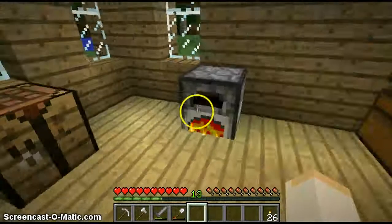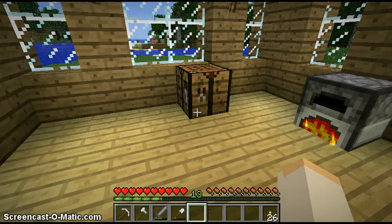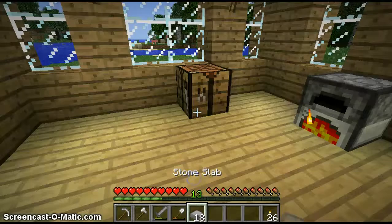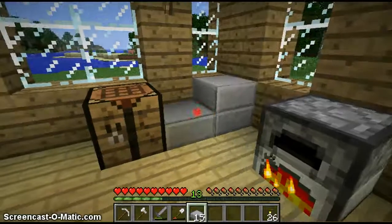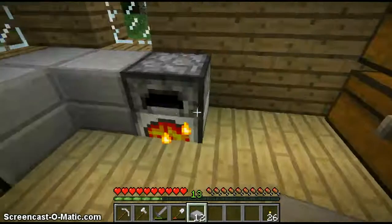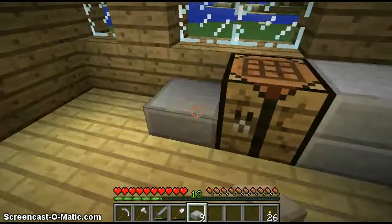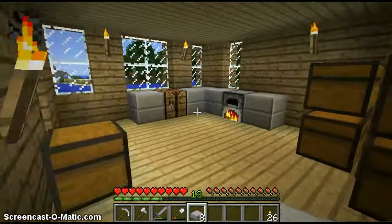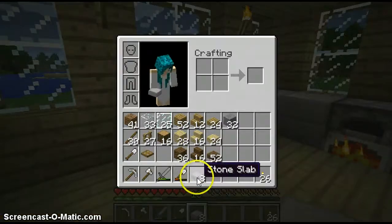First things first, let's decorate our kitchen. What should we do for our cabinetry? Maybe we can do some stone — like, you know, marble. Let's see how bad it looks. Does that look okay? I don't like it.